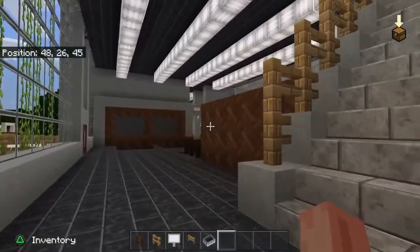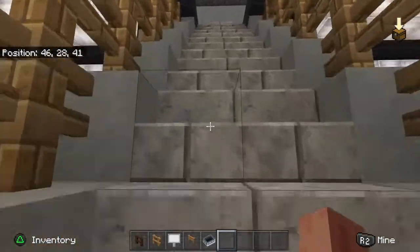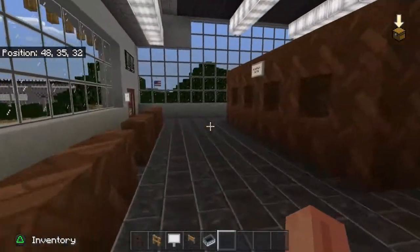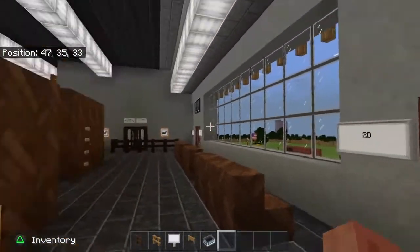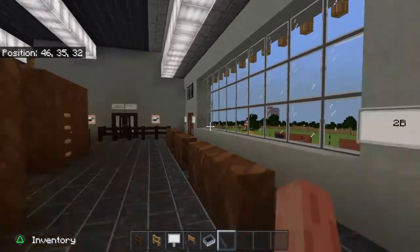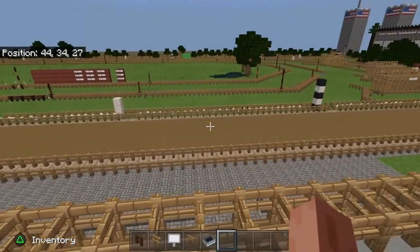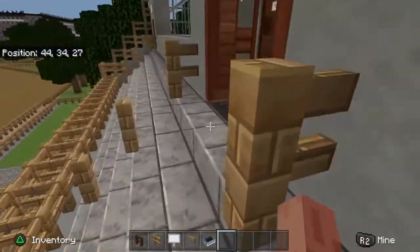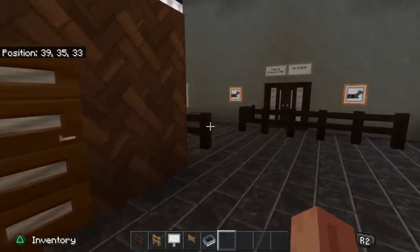Now we're going to head up to the second floor. You're not going to notice much difference. On the second floor you've got your betting windows, another snack bar, and something different I'll show you in a minute. Here's the seating outside and your first really good view of the racetrack from above. This is the second floor clubhouse seating. We'll move over to this special room — it's for meetings, for horsemen.